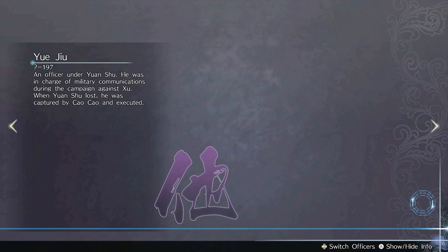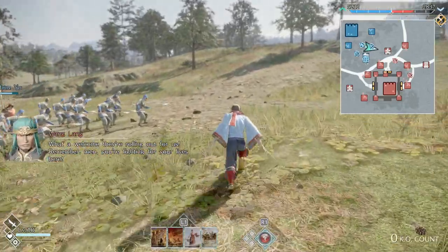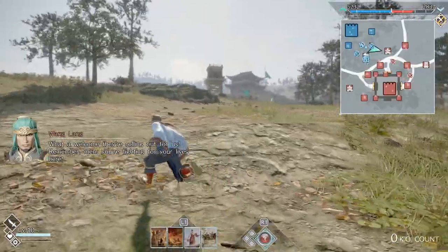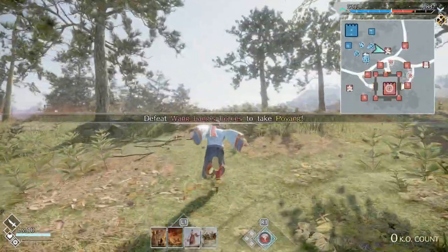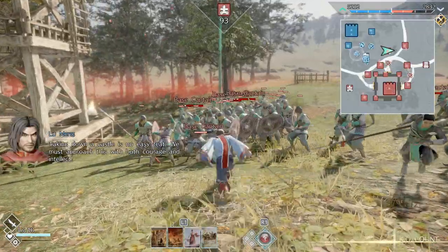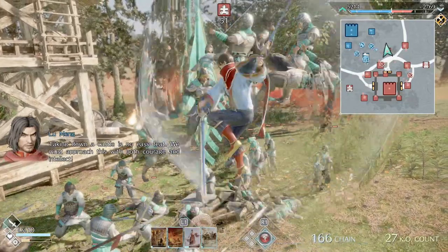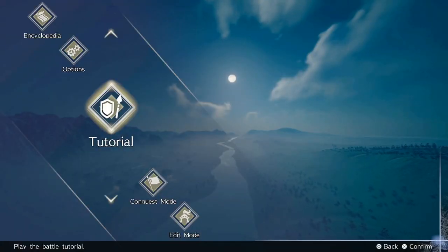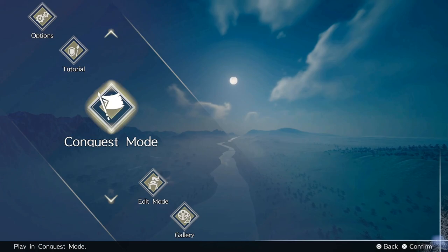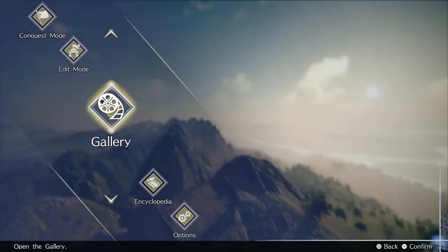In most of the older Warriors games, each battle you select is like its own specially designed level with smaller interconnected roads or pathways. In this game though, the battles are comparable in size and scale but you're free to go in any direction you want, whenever you want. On the main menu you'll be able to select the tutorials, conquest mode, edit mode, gallery, encyclopedia, and of course the options menu.